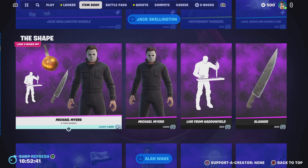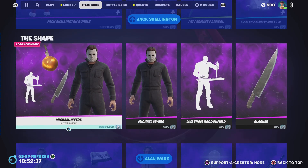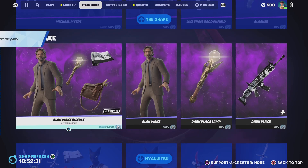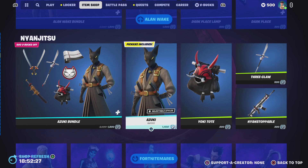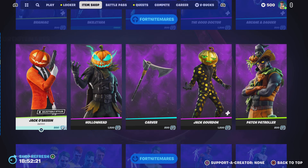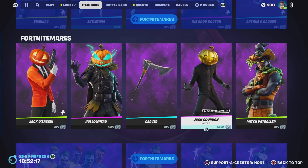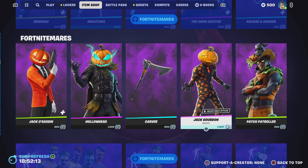We've got Michael Myers — sorry about that notification — we've got Michael Myers, we've got Alan Wake, we've got Azuki which is actually a really nice skin. We've got Skeletal Brainiac and the Good Doctor. We've got Jack Assassin, Head Patch, Patroller and Jack Gordon.